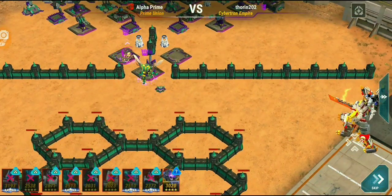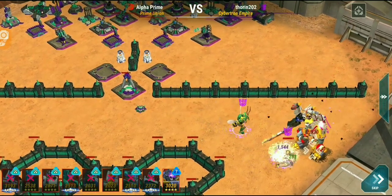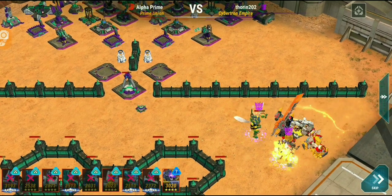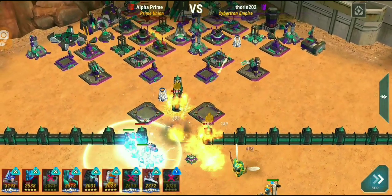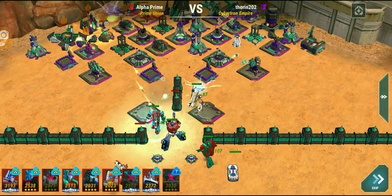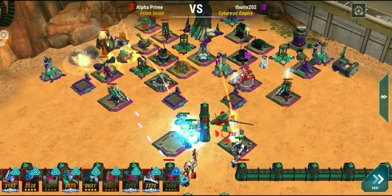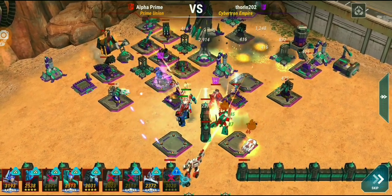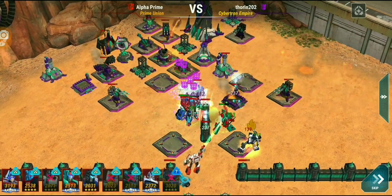My team split up because I didn't place very well on this base. Thorin 202 — great base. That split my bots, which is why I brought a combiner just to be safe. You always want to try and get 225 for your team, so always bring a combiner. Only deploy it if you need it. From there it's just a walk, and the Micronus Core is keeping Hotspot and Prime healthy as they lead the charge into battle.